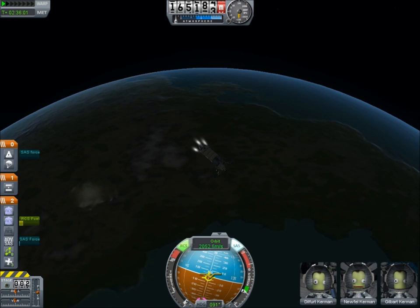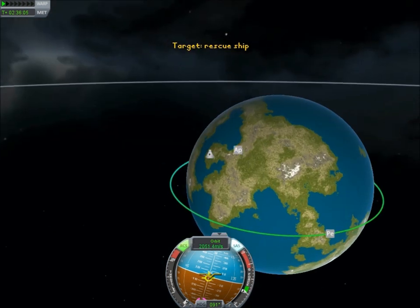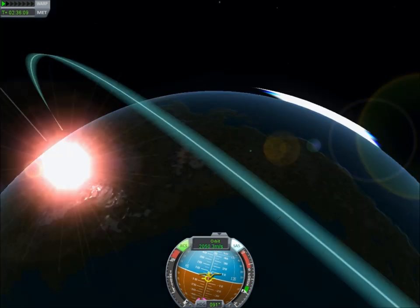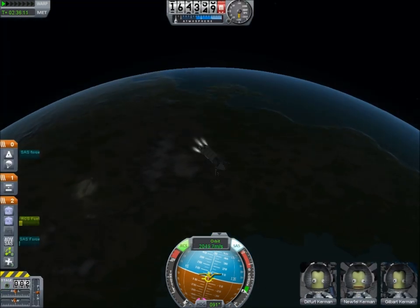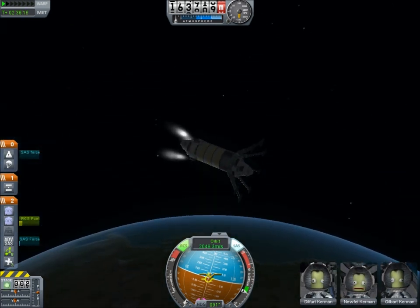I hear that their last meal before they went into space had a lot of beans, and the capsule's starting to smell quite a bit. There we go — 32 kilometers. So this mission is a success. These people can return home.